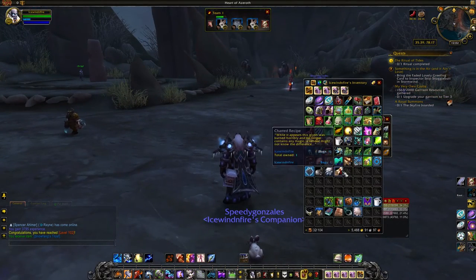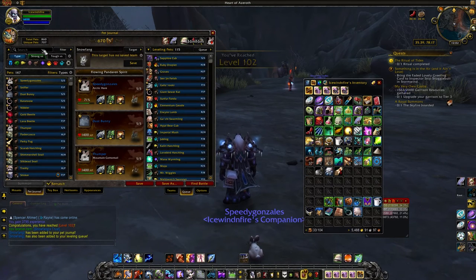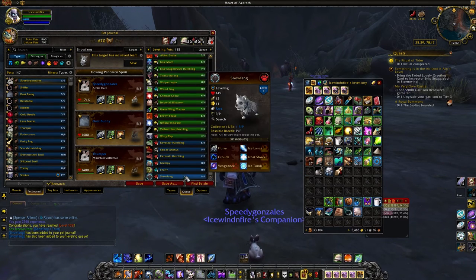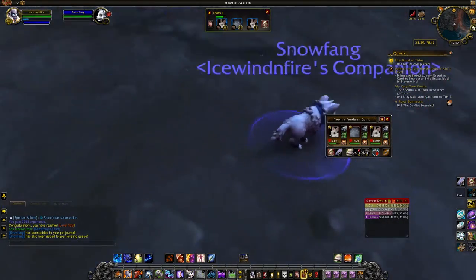Snowfang's trust — boom! That was super awesome. Let's see him, let's whip him out. Snowfang! How are you, little guy? You are freaking adorable.